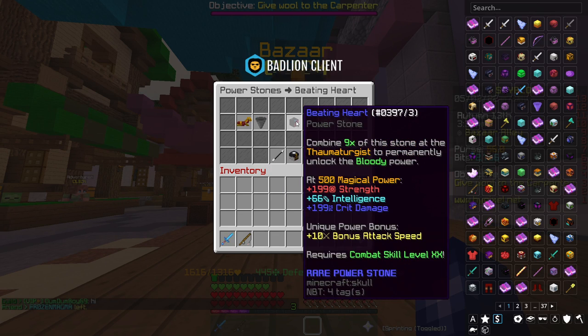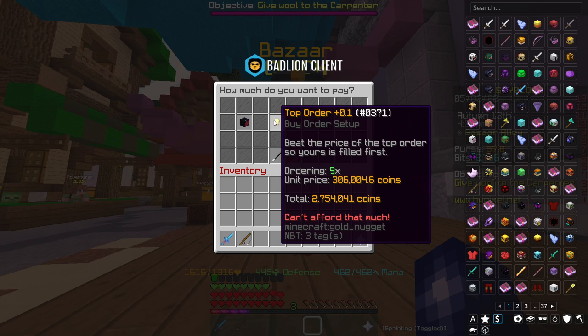Looking at the Beating Heart buffs: plus 199 strength, plus 199 crit damage — so they're equal — at 500 magical power, plus 66 intelligence which is pretty much secondary, and plus 10 bonus attack speed, which we'll ignore for now. If you already have balanced crit damage and strength, this is a pretty good option if you don't have too many coins. It's definitely one of the best budget reforges, and getting it applied will only cost you 2.75 million coins, which is not too bad at all.